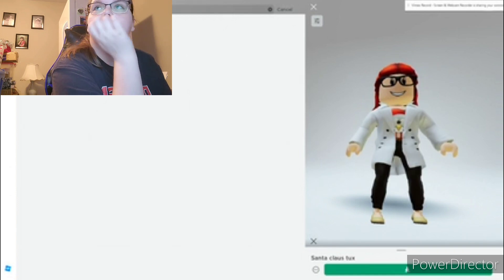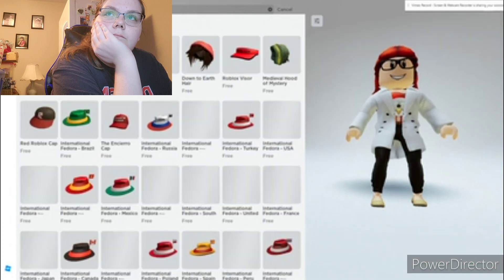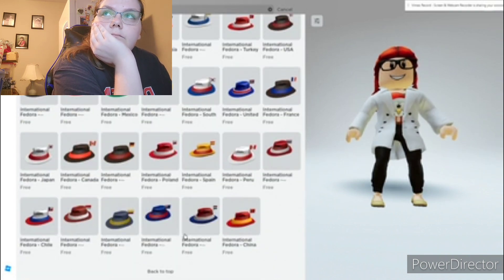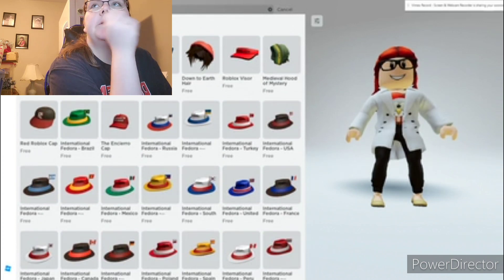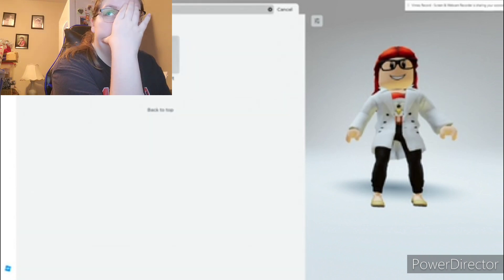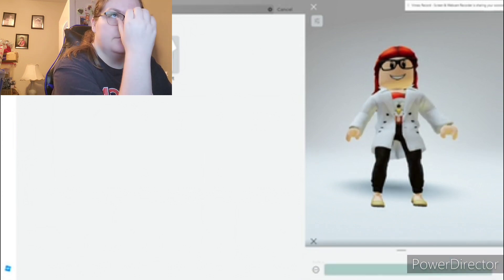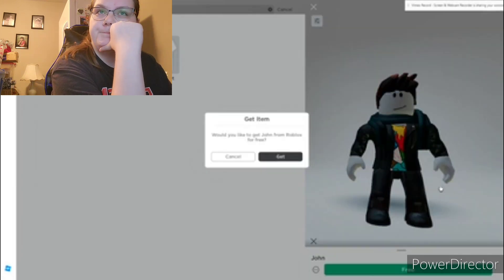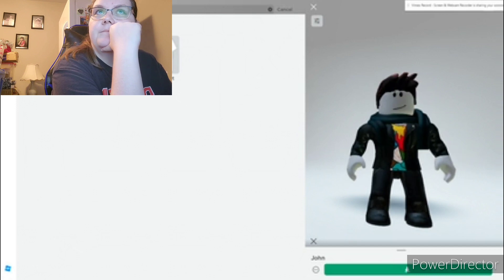Let's do hats — see what kind of Christmas hats we can get. Is there any? No. Winter? Is there anything winterish? Does he come with a scarf? If you get the free characters, you can get the items they have. So I'll get John and take his scarf — that's where I got the glasses from. I'm not going to dress up like John, obviously.